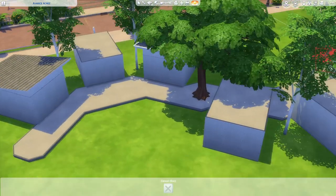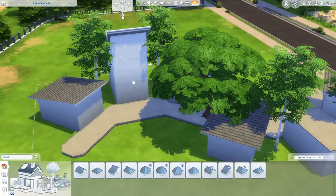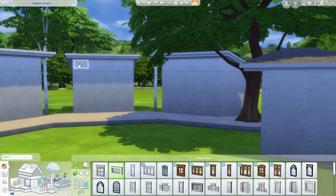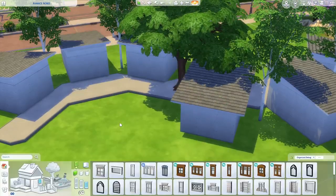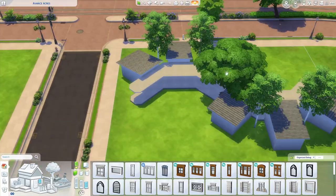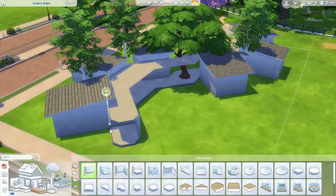Each age group will have their own activity room, snack room, and playground. The larger rooms at the center of each curved section are shared spaces for all the age groups — the front one will be the nap room, and the back will be the bathroom. I made sure to also include a couple of bassinets and activities for older Sims as well, so the whole family can spend the day together here.